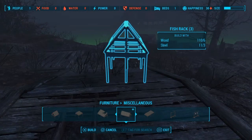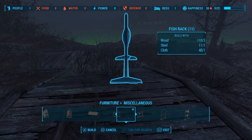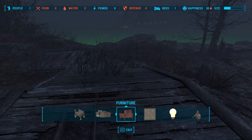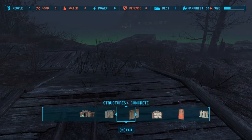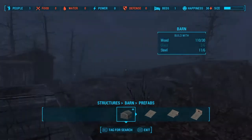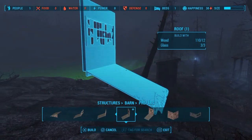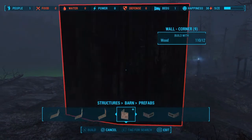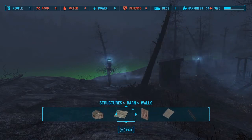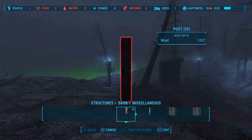In miscellaneous we have fish racks — multiple variations of fish racks, more and more fish racks. But wait, there's more: we have barn prefabs — a barn, roofs, more roofs, barn walls, corner walls, and then flooring, walls, roofs, stairs, and doors for the barn. That's what's new in miscellaneous.